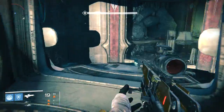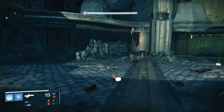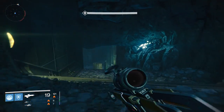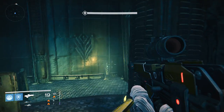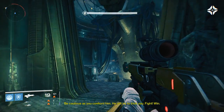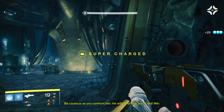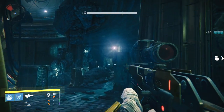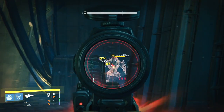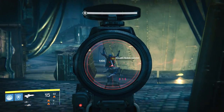Moving on, there are a couple of Cursed Thralls at the bottom — watch your radar before you come down so you don't get blown up. Our next room has one Wizard, two Ogres, and I think a couple of Captains as well. The nice thing about this room is the enemies are fighting each other and are very distracted. The most dangerous thing here are the Ogres — they are doing Void Burn, so be very careful that they don't start shooting at you when you're far from cover.